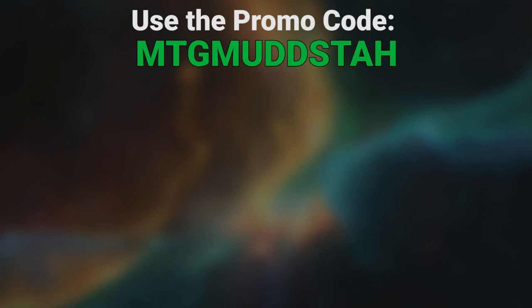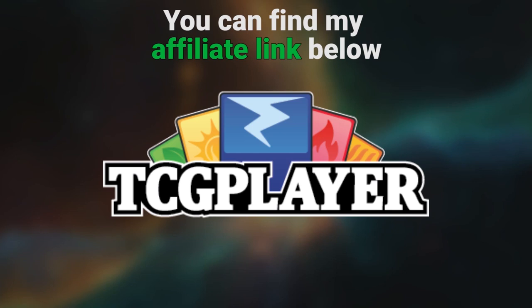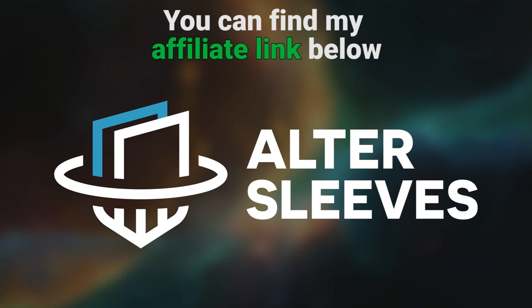Hey gang! Using the promo code MTGMudsta, one word, all caps, will get you 10% off orders of $10 or more at Flipside Gaming, Original Magic Art, and orders of singles at Multizone. If they don't have what you're looking for, you could check out TCGplayer and use my affiliate link to help support the channel.